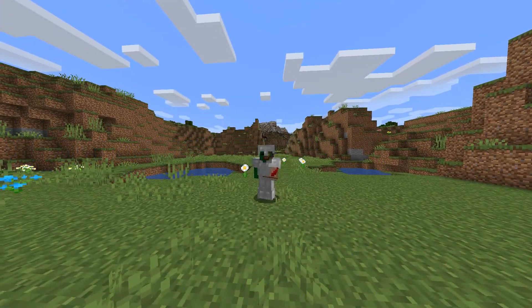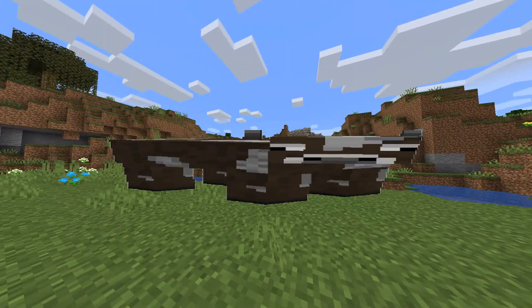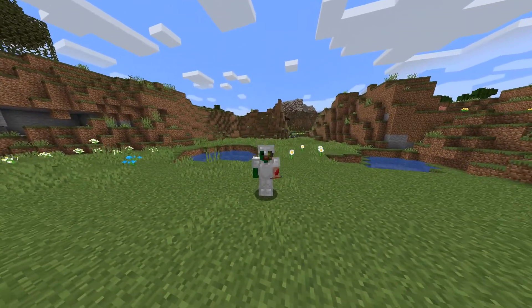Hey guys and welcome back to another video. In today's episode we are going to be building a cow crammer. Cow crammer is the best way to get food in Minecraft and also gives you the best food, which is steak.